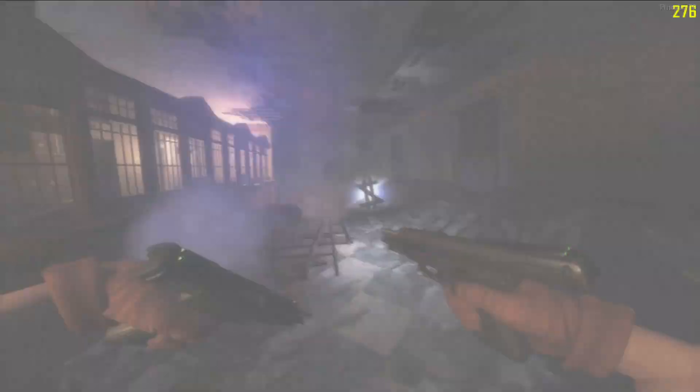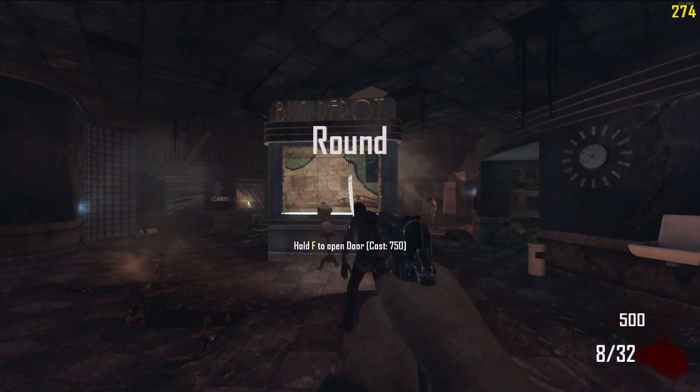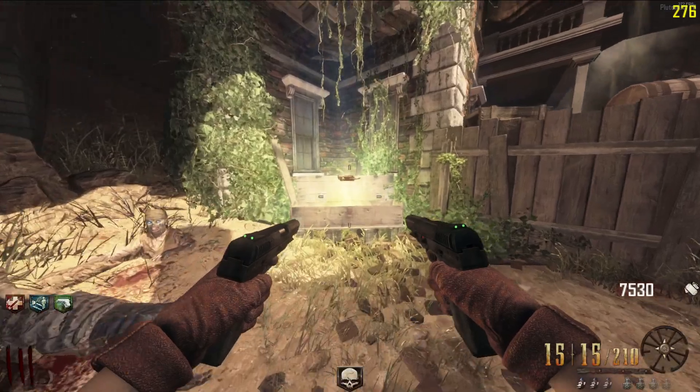In this video I'm going to be showing you how to duplicate your points to max out the bank in Black Ops 2 Victus maps. If you don't know what Victus maps are, it's Transit, Die Rise, and Buried. There's two ways to duplicate your points: the first way is on Die Rise and the second way is on Buried.